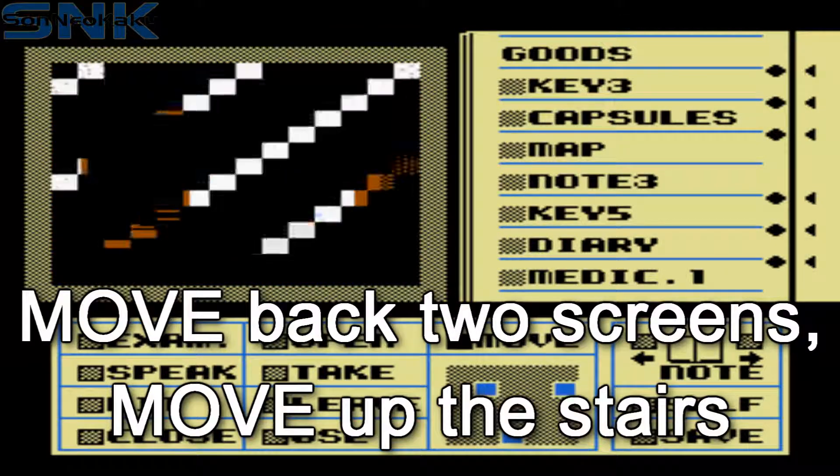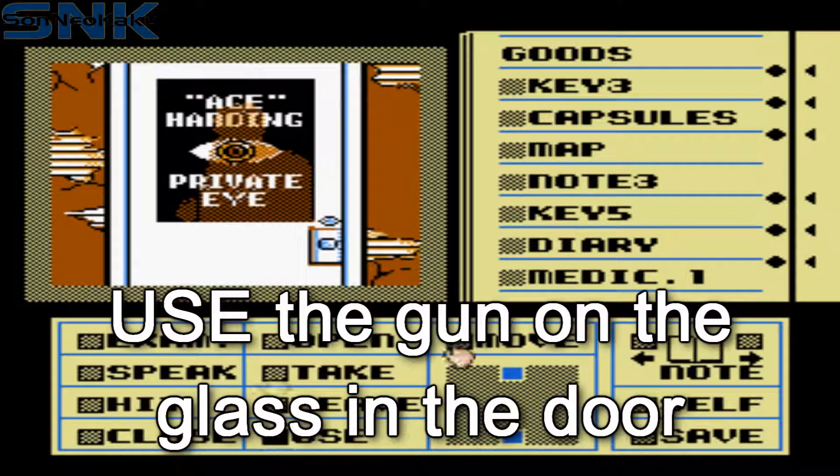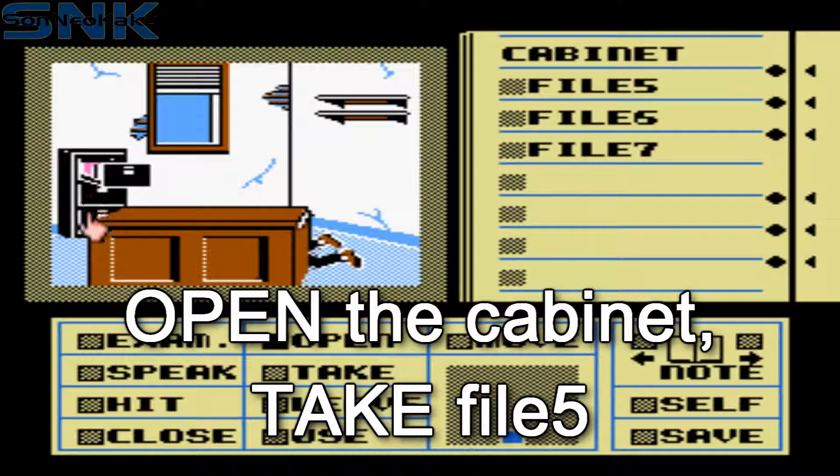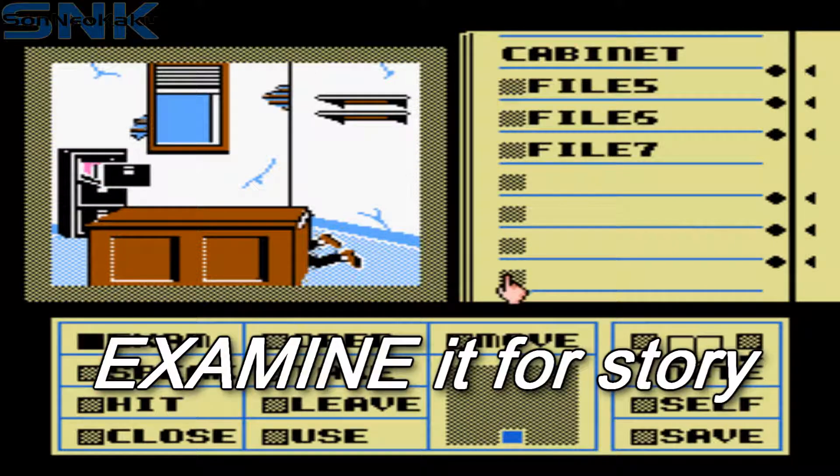Move back a few screens and move up the stairs. Use the gun on the door and use key five to unlock it. Open the cabinet, take file one and read it if you want to get the story.